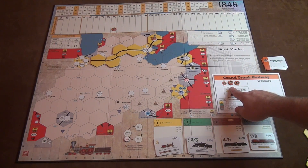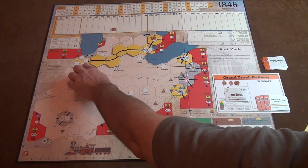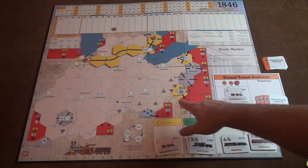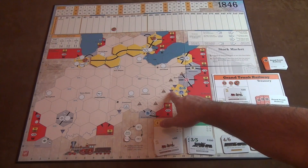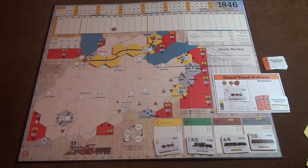During the operating round, the second thing you can do is place tokens. You can pay $80 to put a token out, claiming that as your station so you can run a train through there. When you build track, you have to pay money — the normal cost is $20 per track, but going to a mountain costs an extra $40, and crossing a mountain between spaces costs an extra $20. These costs come out of your company, not your personal money.